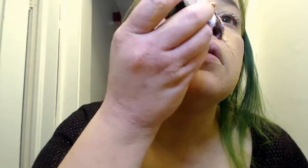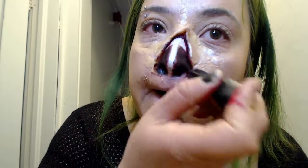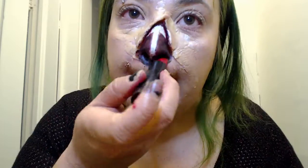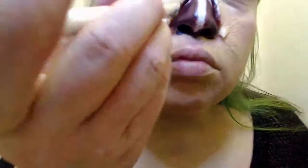Dab to blend the paint-based color. I was going for the just-fell-off look, so dab some blood on the edges and paint into the crevices.